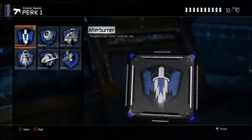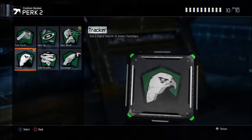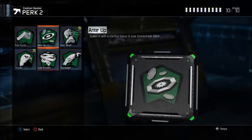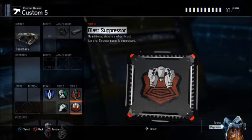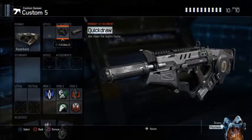After Burner — optional, but if you're going to be flanking, you want to get across the map as quickly as you can, and After Burner helps with that. Hardwired so you don't die to any trip mines or shock charges. Tracker — so when you're in their spawn after you finally flank, you can see enemy footsteps around you. You could also run Fast Hands instead. Dead Silence and Blast Suppressor. No Awareness on this class, because if you use Awareness you'd have to drop Blast Suppressor or Dead Silence. If you drop Blast Suppressor, there's no point using After Burner; and if you drop Dead Silence, there's no point rushing at all.